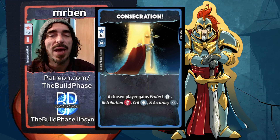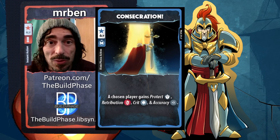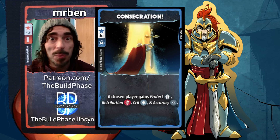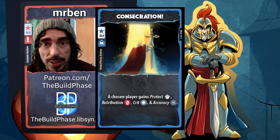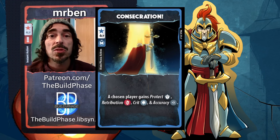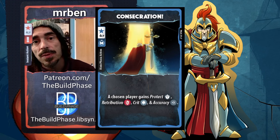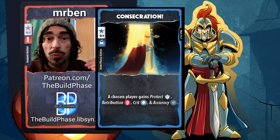Consecration — pay four combat points to get all status effects. Many heroes have a version of this card, but Paladin's is better for a couple of reasons. First, his economy is so much better than most heroes — he generates a ton of combat points. So paying four isn't as much of an ask as it is for, say, Moon Elf. Paladin can pull off a Consecration and even if it runs into a 'What Status Effects' card, it hurts less than for other heroes.